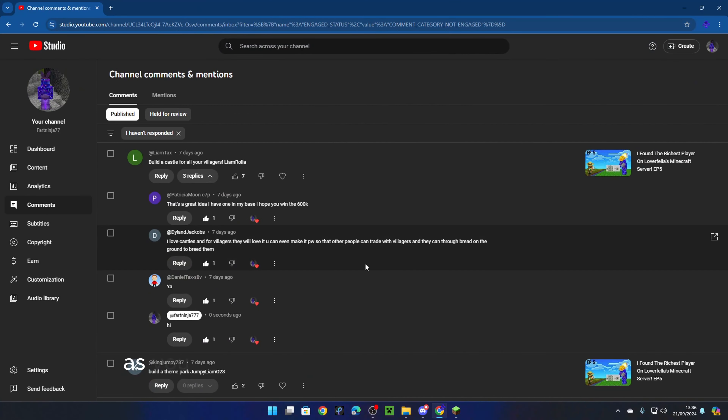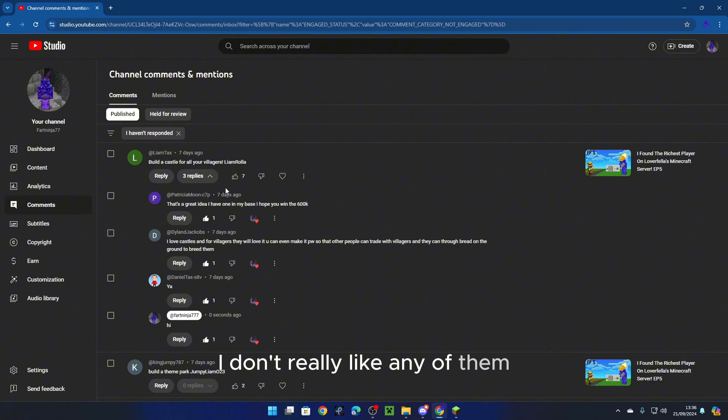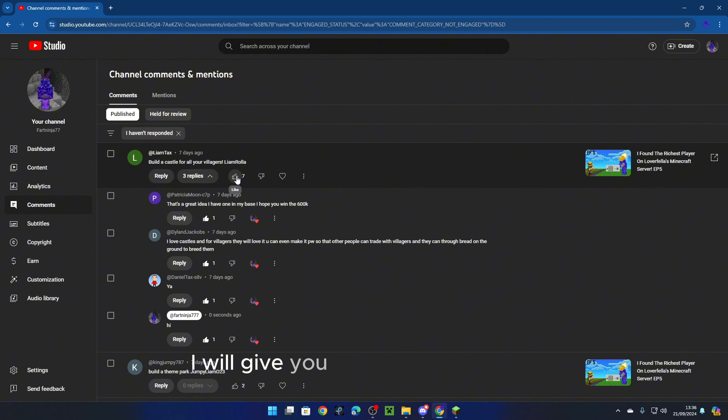I was looking through the video suggestions. Build a castle for the villagers — it's okay but I didn't really like it. Build a theme park — it's okay but I don't really like it. I don't really like any of them, so I think we should keep the competition rolling. Remember, if you have a comment that I like for the next video idea, I will give you 600k if I like it. These video ideas aren't the best, so if you guys can come up with any better ones, you have a chance to win 600k and be featured in the next video.